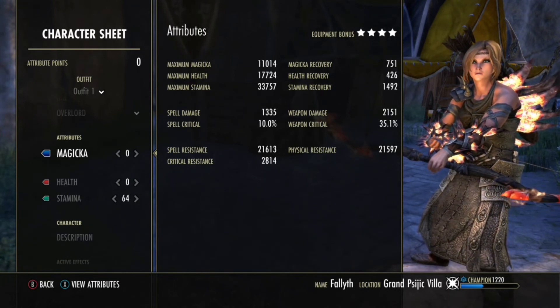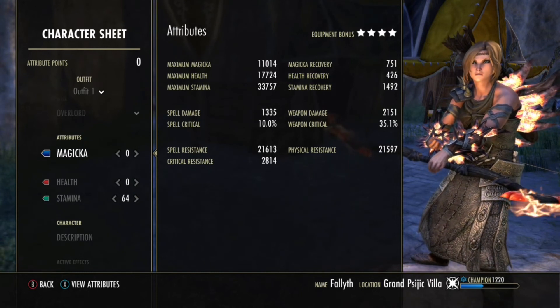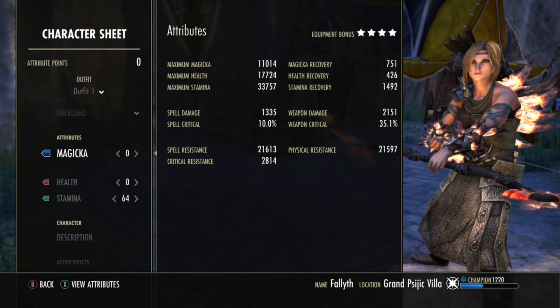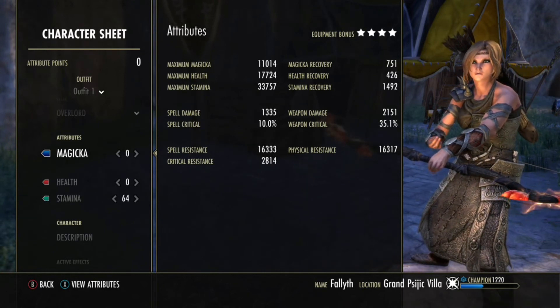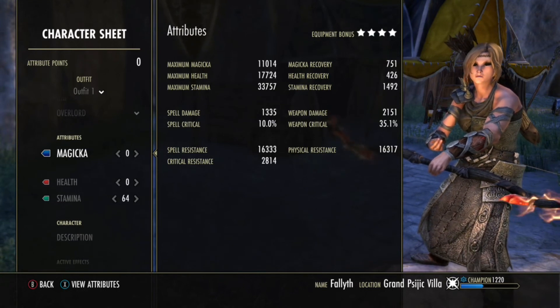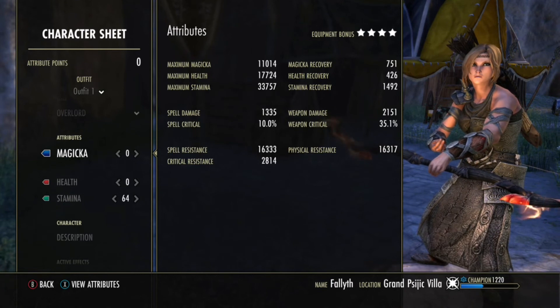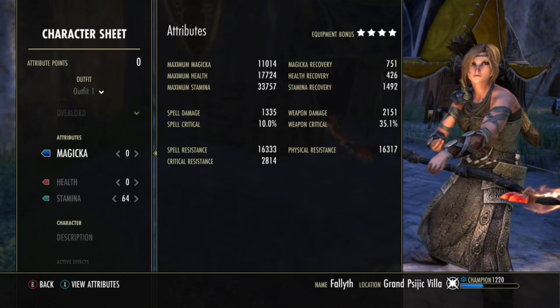We're adding the physical resistance and spell resistance, and then Bloodspawn can also proc over that — so we're sitting at 28k resistances. And then we're adding Nord to that, 6% damage mitigation. We're adding Temporal Guard to that, that's 8% damage mitigation. Really great as well. The crit resistance is at a nice position. So yeah, we can take some damage, we can deal some damage, we can reflect some damage.